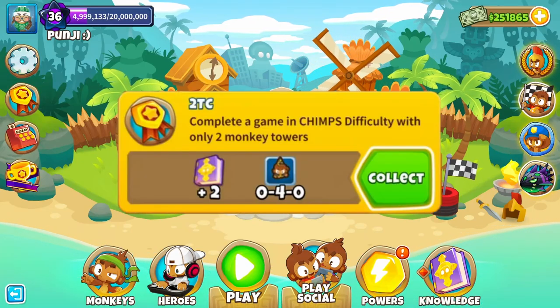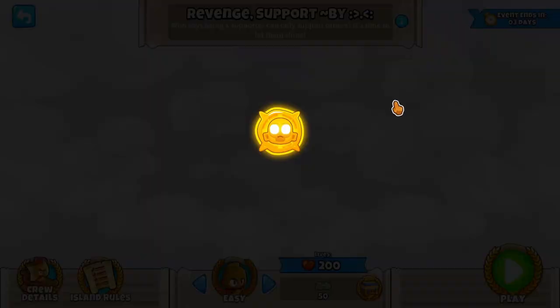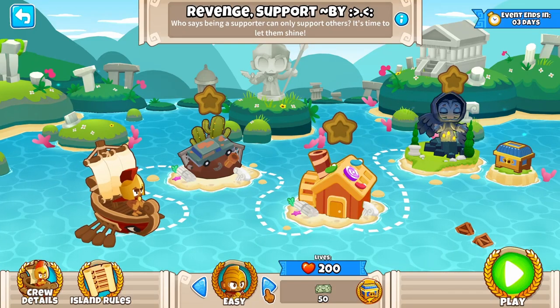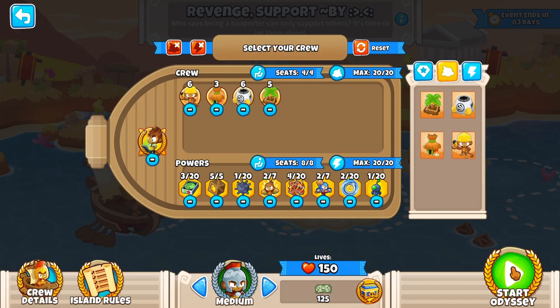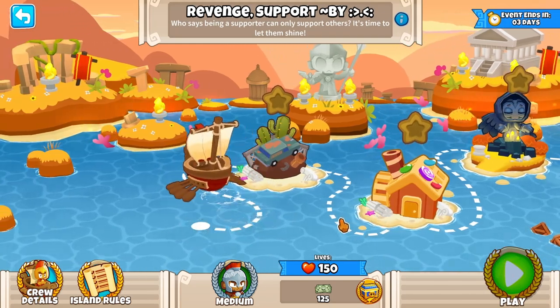Here's how to get the 2TC achievement in 10 minutes. For this achievement you just need to win a Chimps game with only 2 towers. On the current Odyssey, if we select the game mode medium difficulty, we have to play 55 rounds in Chimps mode on the map Scrapyard.